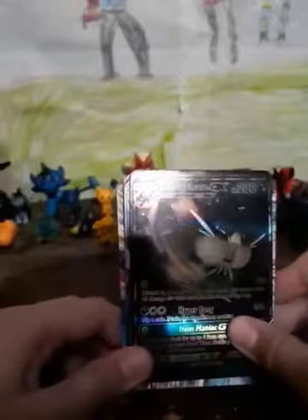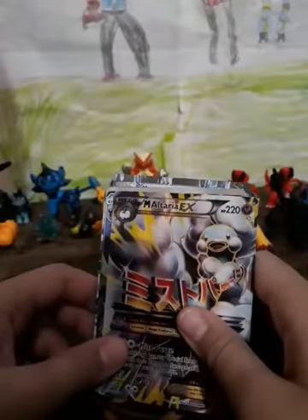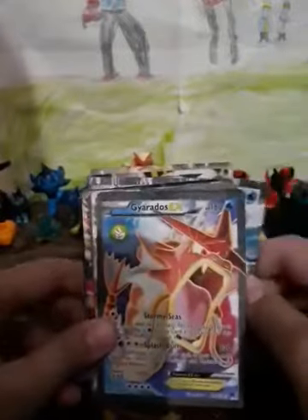We got Alolan Raichu GX — it's a holo and it's a dark card, evolves from Alolan Raichu. We got Kyogre EX, Blastoise EX, Glaceon EX, Mega Altaria EX. We got Mega Houndoom EX, Incineroar EX, Genesect EX, Jirachi EX, and Lucios EX.